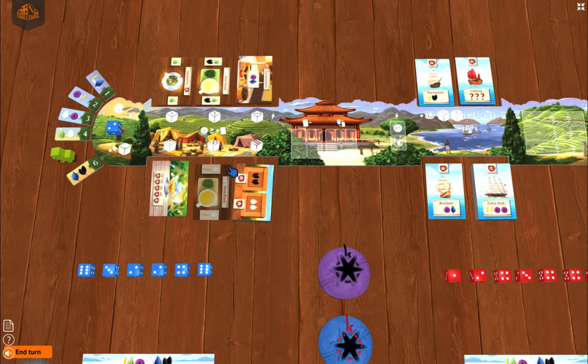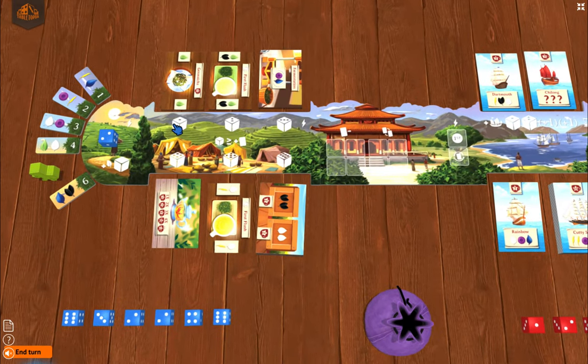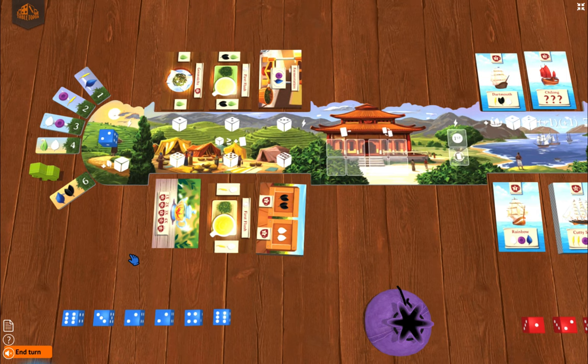Because this is an engine builder tableau, cards are going to be very important. This board allows you to play a die that is equal to or greater than the value shown. So for the matcha card — which is actually a popcorn green tea — I can play a one through six. Whereas for the blooming tea in the four-pip area, I could only play a four, five, or six value die.